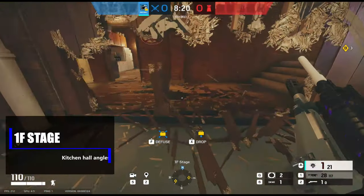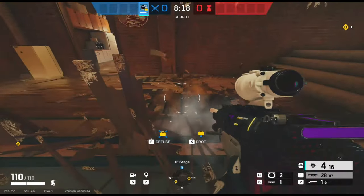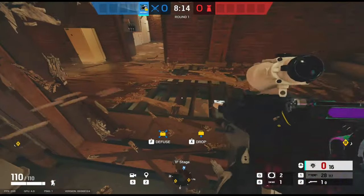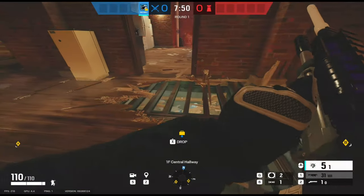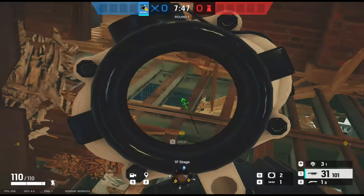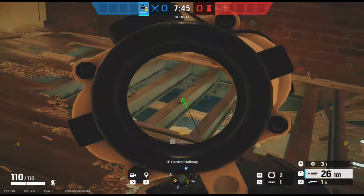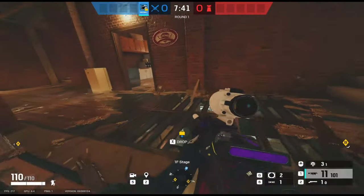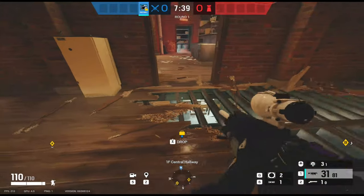This next angle is for down inside the arsenal room — a safe angle so you don't get C4'd from anyone in that hallway below. You shoot a wall open in stage and then shoot the floor open from underneath. You'll be able to see all the way towards the back wall of arsenal, and all those little corners that defenders would be sitting in are completely exposed.